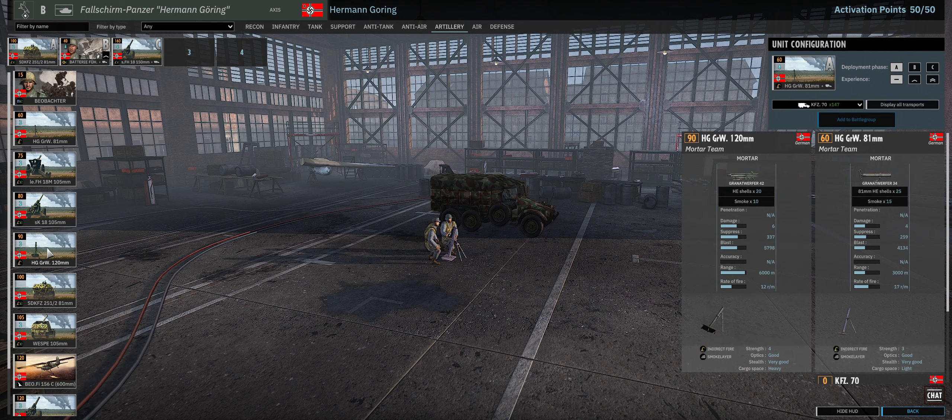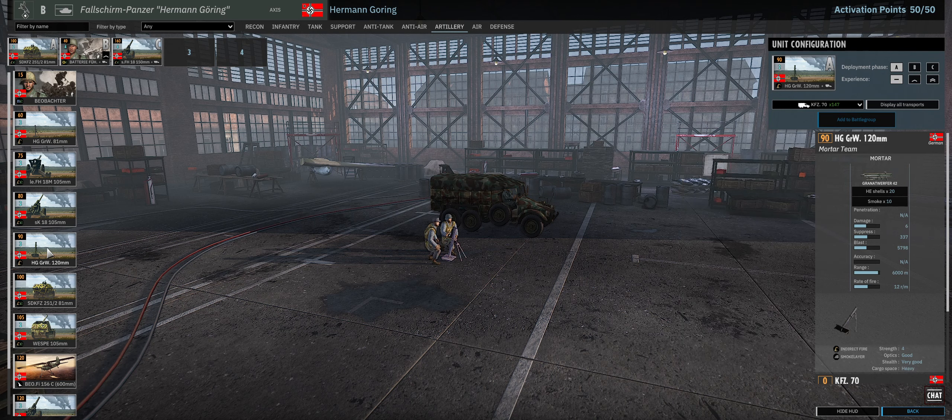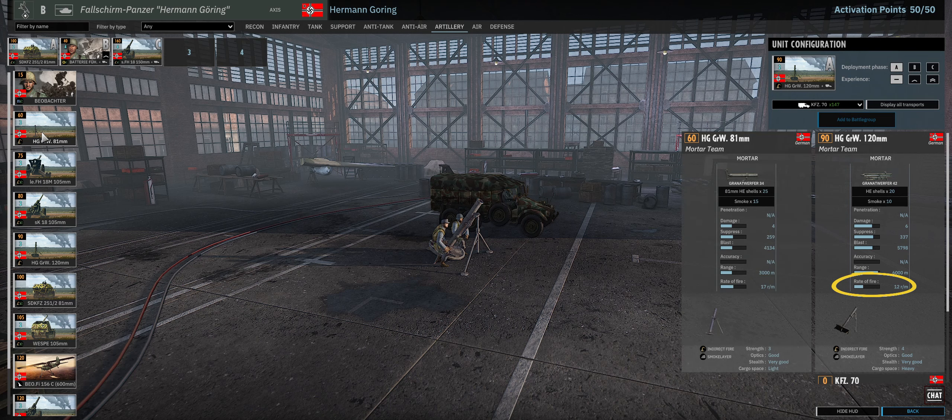You'll also mostly find 120mm mortars. These are less effective. It does more damage and suppresses faster, so why wouldn't it be better? The big difference is 12 rounds per minute versus the 81mm's 17 rounds per minute — that's a big difference. For most skilled players, the moment they see their troops being targeted by artillery, they're going to retreat or move them, which means you're not going to get that many shots on target. So that five rounds per minute difference is noticeable in action.